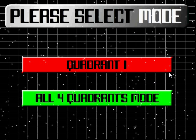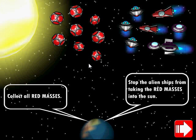There's two modes: quadrant one, or play with all four quadrants. Go ahead and choose the quadrant one mode. Here's some red masses that you need to save, and there's the alien ships that are trying to take those red masses into the sun. You'll need to use the tractor beam to pull it down safely to Earth.